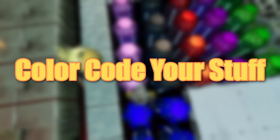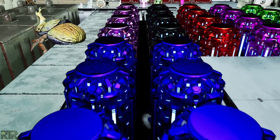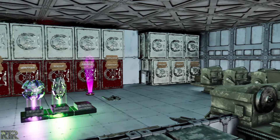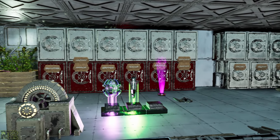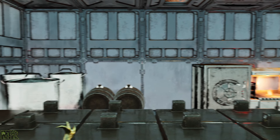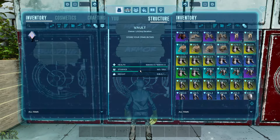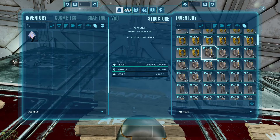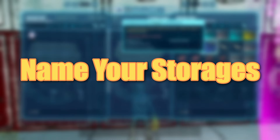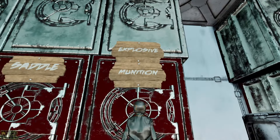Keep your tribe's base as clean and organized as possible. Color-code everything — each tribe member has a personal color for their own storages and a designated color for shared storages. Label your vaults, clearly mark fridges with what's inside, and give everything its place. Keeping an organized base helps you find what you need even during tense situations like raids. It lets you focus on important tasks instead of wasting time searching for cluster grenades across 10 different vaults. Name your storages after what's inside, or better yet, place a sign or picture of the contents on that storage.